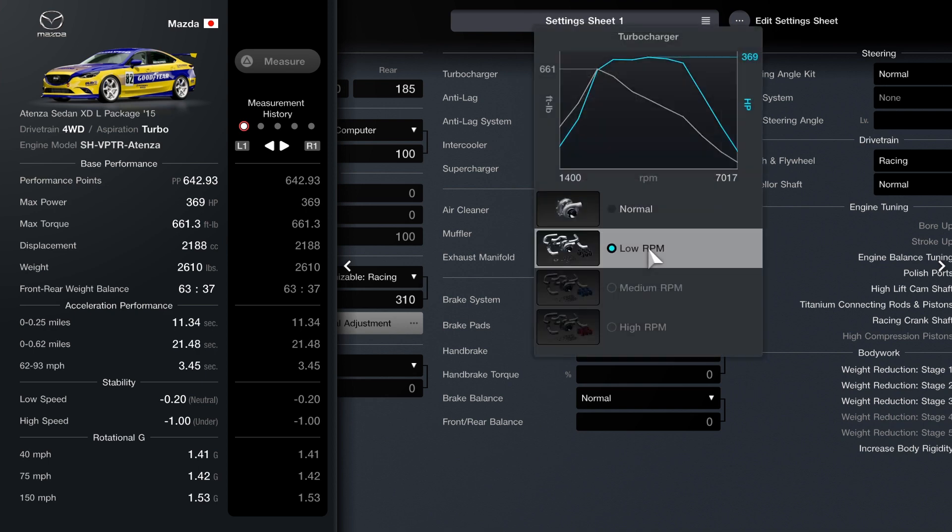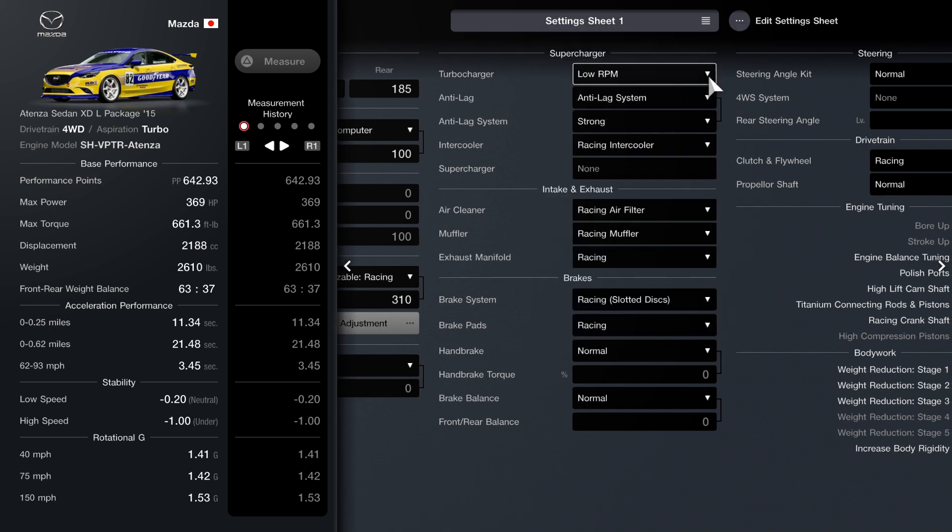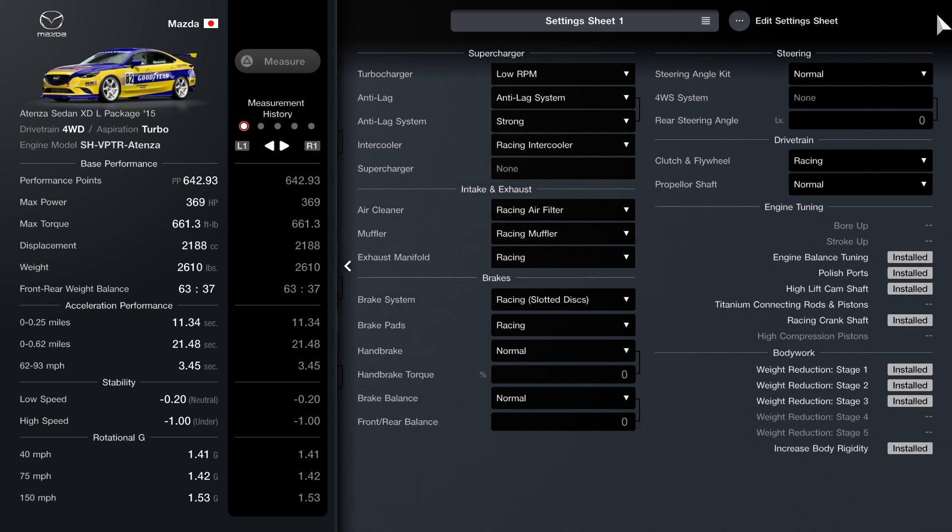Turbocharger is low RPM. Anti-lag system — set that to strong. Racing intake cooler. The intake and exhaust every category is going to be racing. Racing brakes and brake pads, racing clutch and flywheel. Everything you see that's installed is what you'll need for the car for the engine tuning and for the bodywork.